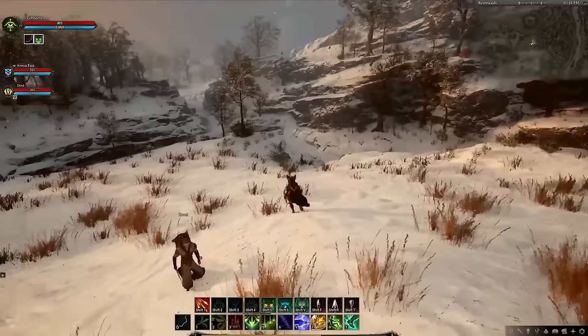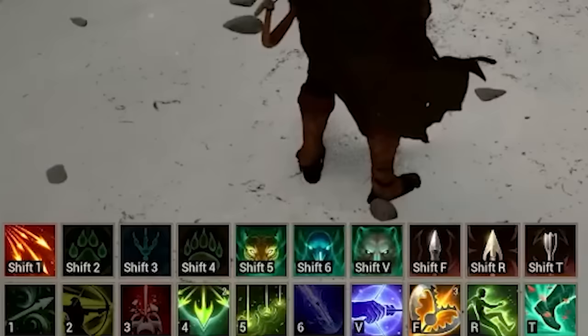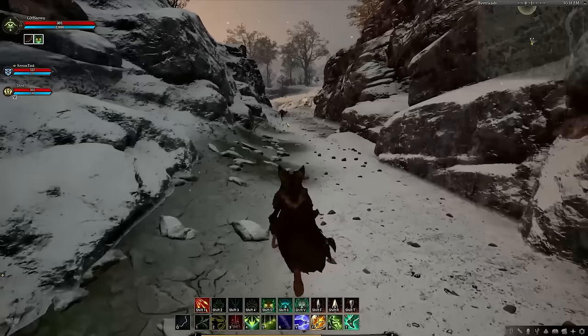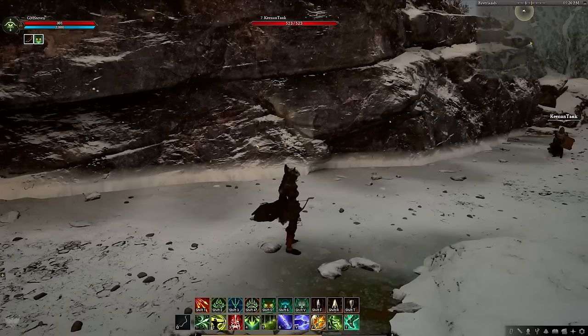Starting out with December's livestream, which takes place in a winter themed riverlands, the focus was the updated ranger combat which has come a long way. As you can see we've got two full hotbars of abilities, which shows that class design is well on its way to being ready for Alpha 2. To keep this as concise as possible I'll start by showing each ability along with its tooltip so you can just see what it does.